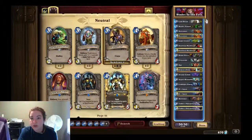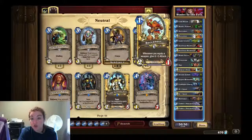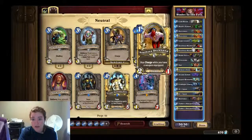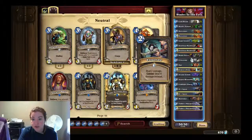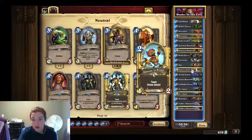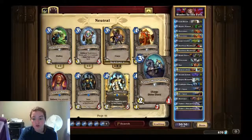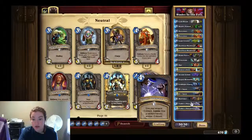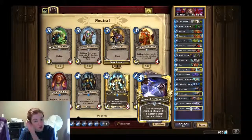We are running two cold bloods, two deadly poisons, two buccaneers — this is a new card, it is a 2/1 pirate, and whenever you equip a weapon you give it plus one attack — two leper gnomes, two south sea deckhands, two blade flurries, two eviscerates, two saps, two annoyatrons, two arcane golems, two argent horse riders, two cold light oracles, two SI7 agents, two wolf riders, and two tinker's sharpsword oils.